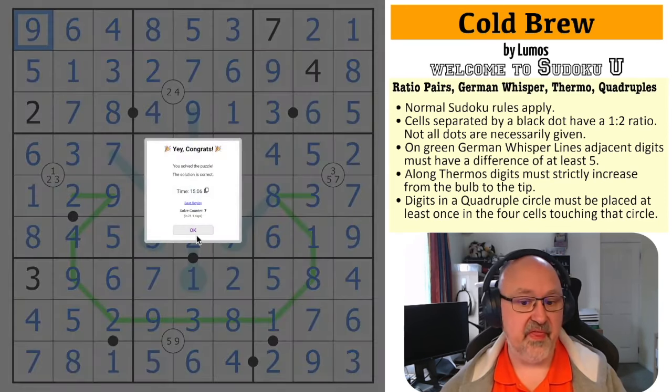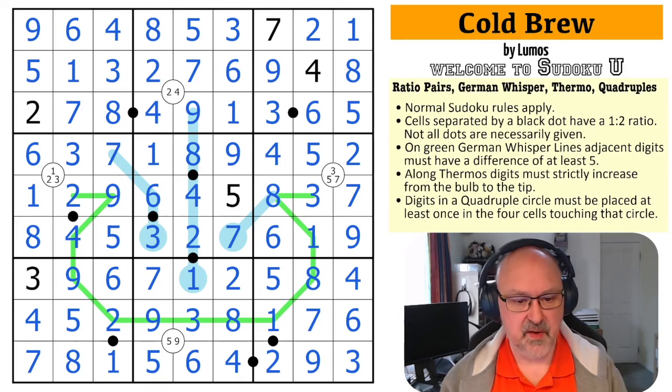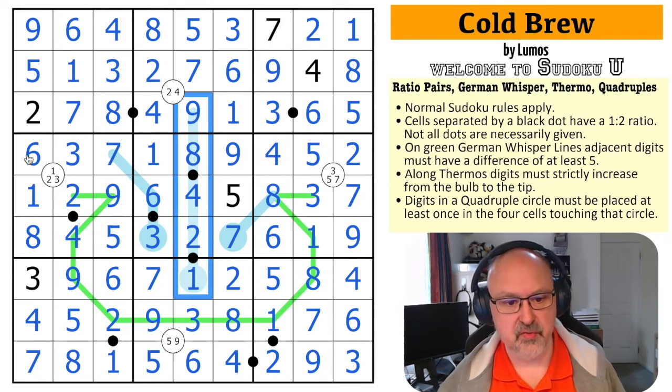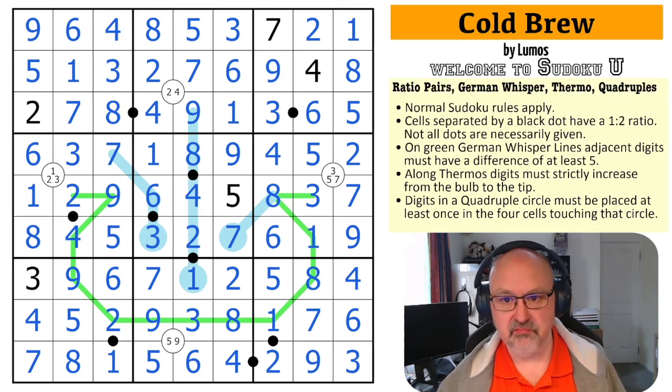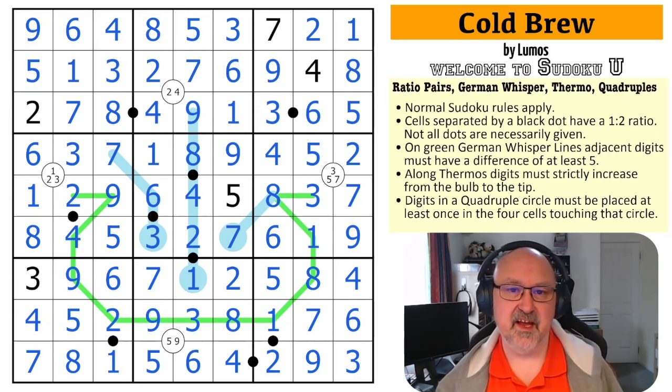Now I've just got to finish off one box: need to put in a four — the two fours mean it's there. Need to put in a six — that can't be the six, so that's the six. And I stick a nine in the corner. That is the solution to Cold Brew by Lumos. Very nice little puzzle — uses all of the constraints in a nice way, lots of pressure on the thermos, the quadruples very forced from the beginning. Good deductions, the given digits nicely placed. Good little coffee break puzzle. Thank you very much Lumos, and thank you very much Full Deck and Missing a Few Cards for everything. I hope Full Deck has a wonderful birthday. Thanks everyone for watching, and as always, good luck with your solving. Bye!